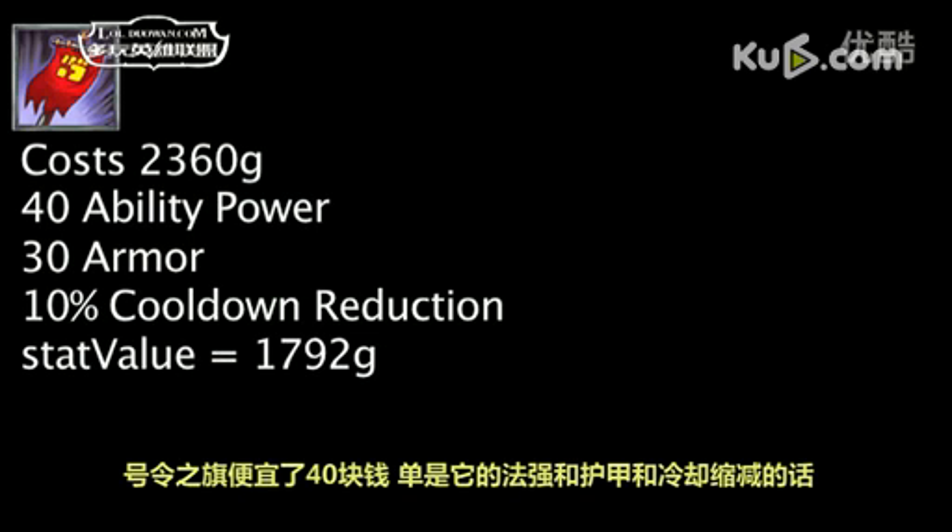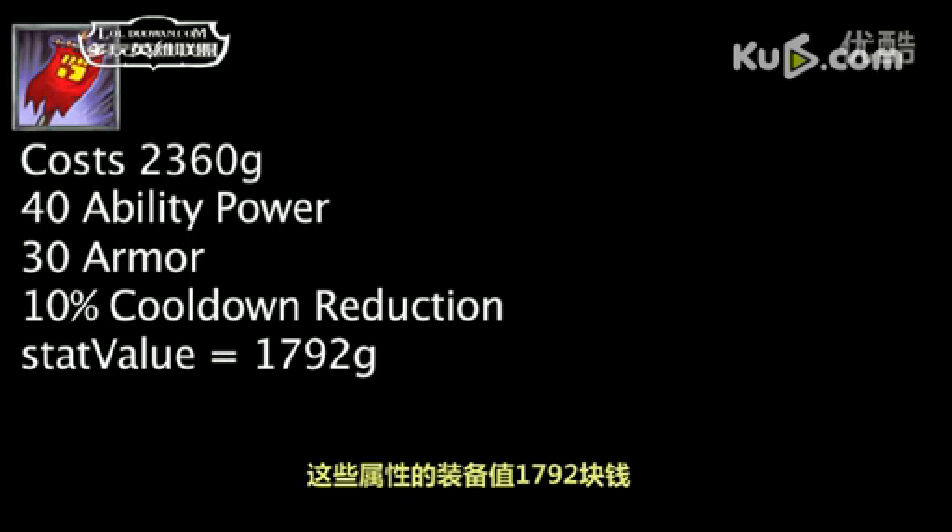The Banner of Command now costs 40 less gold. One is now overspending 568 gold on ability power, cooldown reduction, and armor by purchasing this item, as opposed to 608 gold previously.